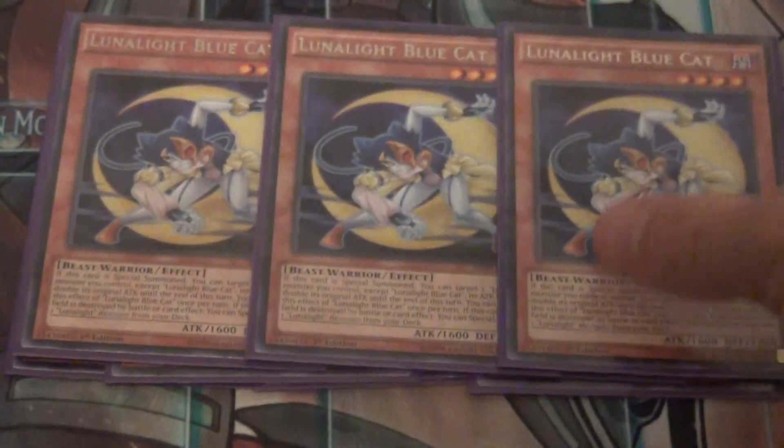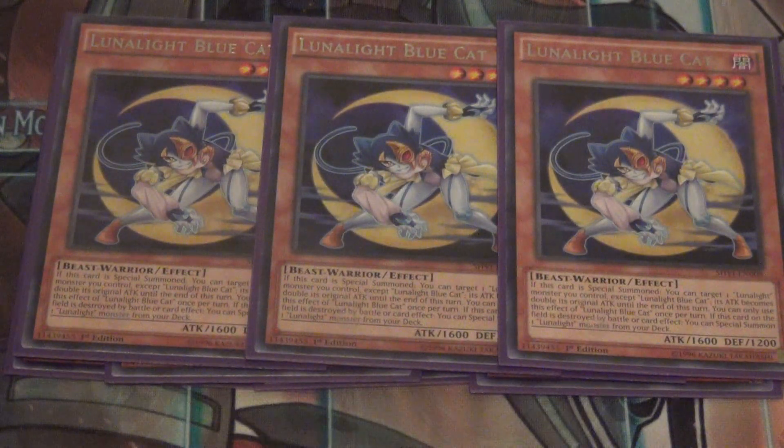Now with our old Lunalite monsters, we run Blue Cat. You all know what Blue Cat does: when it's special summoned, double the attack of a Lunalite except this card. And when it's destroyed by battle you can special summon a Lunalite from the deck, and you can also bring out Lunalite Blue Cat again if she is attacked, which is really good.